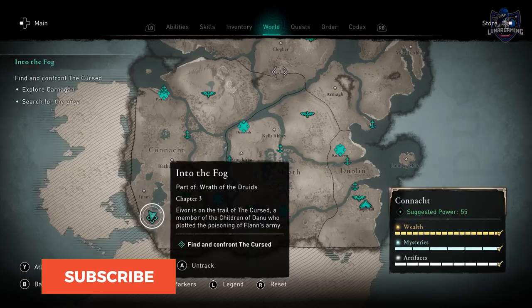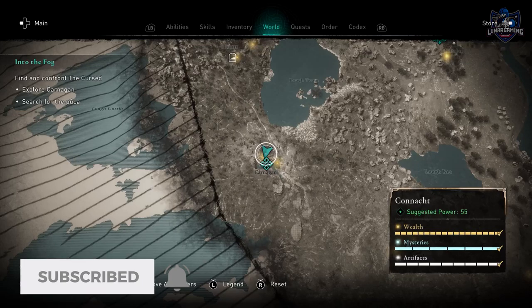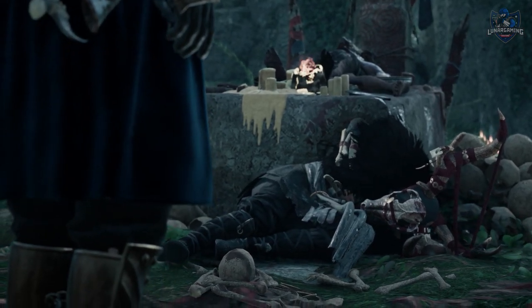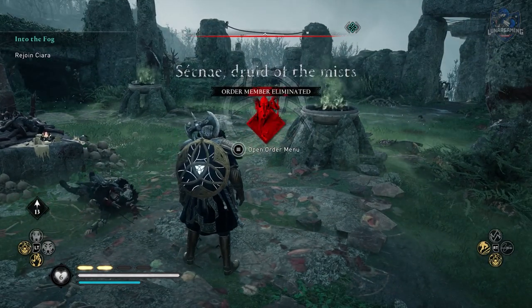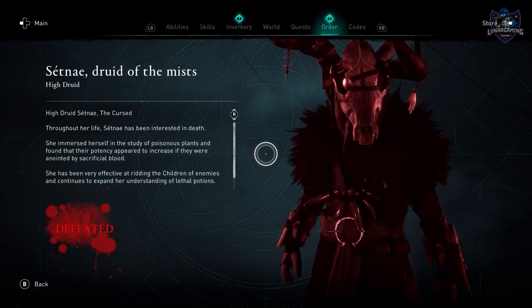You're going to simply play through the main story until you reach the mission Into the Fog. You will be tasked with finding and defeating your first Children of Danu member. After this mission is complete you are free to find and kill the remaining members of the cult. However, there are two remaining members left to defeat who are part of the main missions, including the Children of Danu leader.